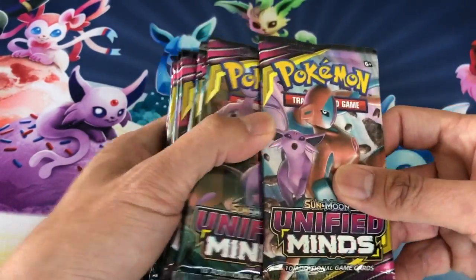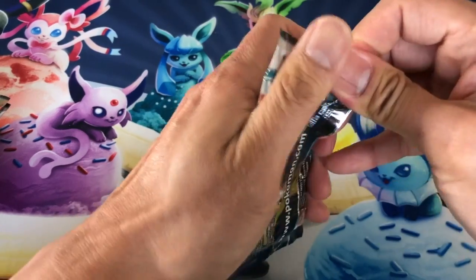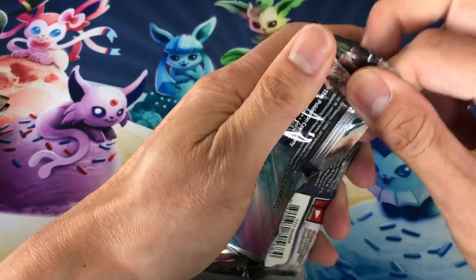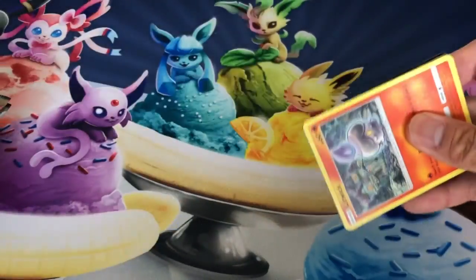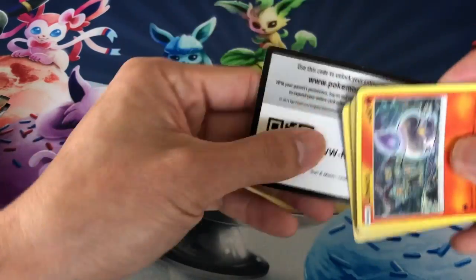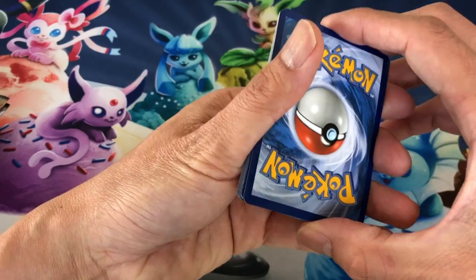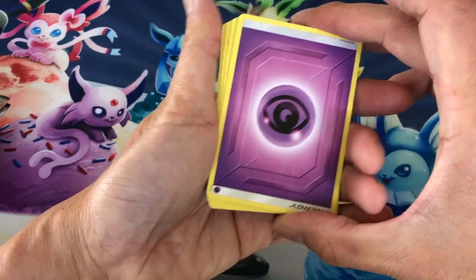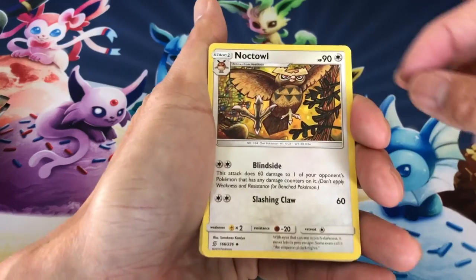Let's start opening these packs. In this set I would like to pull the Cherish Ball secret rare — I'd love to pull that card. Of course we're trying to pull the most valuable card in the set, which is the Mewtwo and Mew Tag Team secret rare. I've also seen the ultra rare version of the card and it is also amazing.